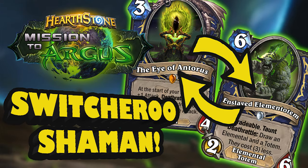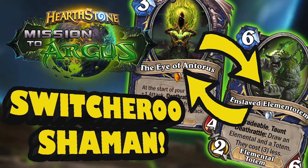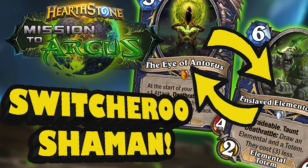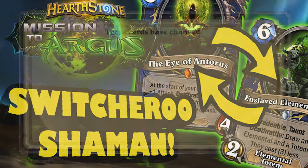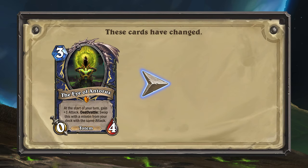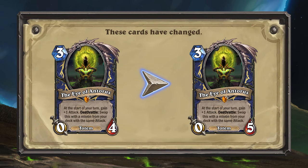In Mission to August, Shaman received a new Switcheroo Shaman archetype, but it was deemed a bit too slow, so a couple cards from this package are receiving an update. The first is a small buff to the Shaman legendary The Eye of Antorus — instead of 4 health, The Eye of Antorus will now have 5 health. The other update to the Switcheroo Shaman package will be revealed later on in the video.